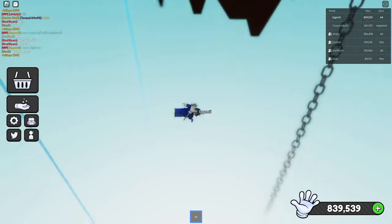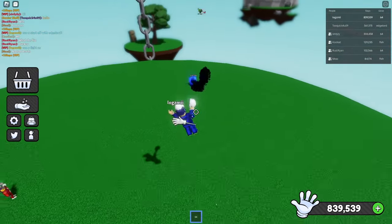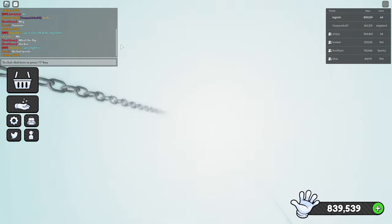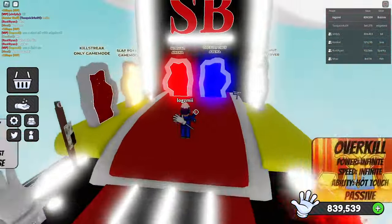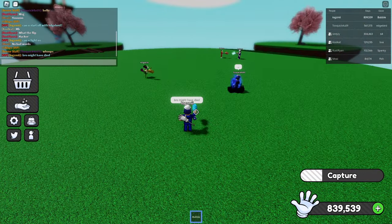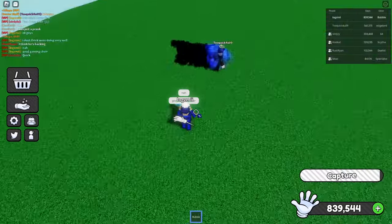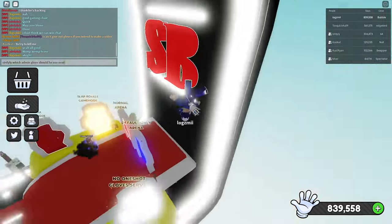Edgelord is the original 250 killstreak ability. It's extremely overpowered as it has two abilities. One of them is being able to fling anyone that is somewhat close to them. The second ability is being able to teleport, however it is worth mentioning that you can only do that on PC as there's no button to do it on mobile for some reason. Yeah it's extremely overpowered and you can't get hit while using it either — you can't even use abilities on it, that's just insane.